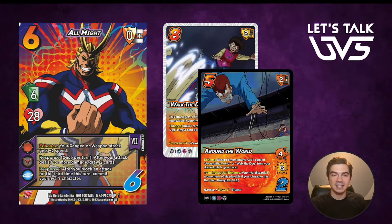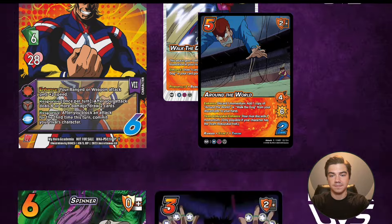Next up, All Might 7 — ranged or weapon attacks get two speed. So Around the World on All Might 7 is going to be a six mid six throw, and Walk the Dog becomes an eight low six. If they're both at least dealing six damage on face and they hit, you get to draw two cards. Basically with All Might 7 you're throwing out this six speed throw and saying if you don't commit resources to block, I'm going to be dealing six damage and drawing two cards. So you're going to have to waste resources to save yourself three damage. Feels really good.